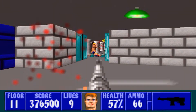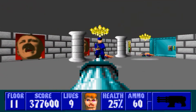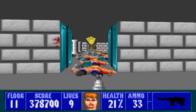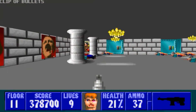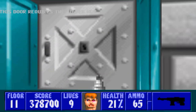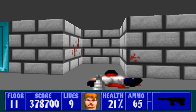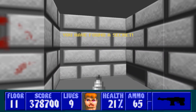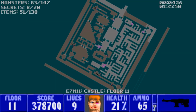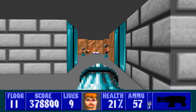Looks like I opened up more guys than I wanted to — that ain't good. Schustoffel, die! All right, mopped up the floor with these guys. You need the silver key to get through there, which is actually this way. Push this, then push this, and the silver key should pop out of that vent — yep, there it is.